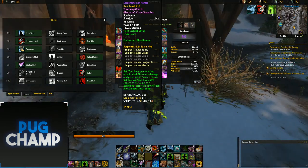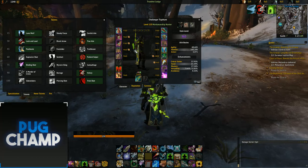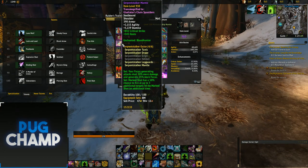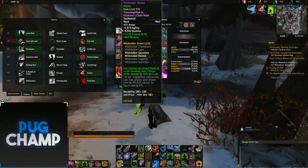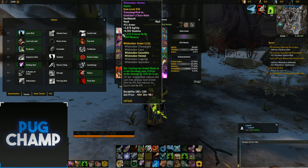Mark Shot has a 50% chance to fire up to 3 additional targets hit by Mark Shot, which is obviously just overpowered — you do so much damage. And the TOS 2-set: casting 2 Aim Shots in a row increases your critical strike damage by 10%, which is amazing. We're going to keep this up all the time because our main spell is Aim Shot.